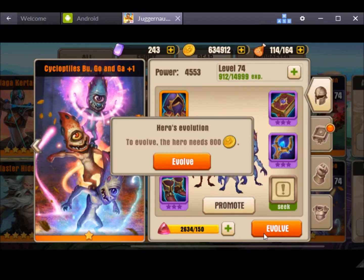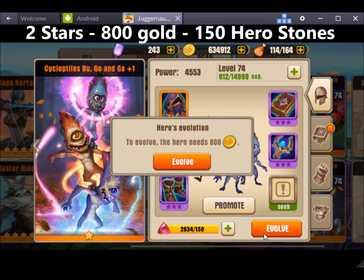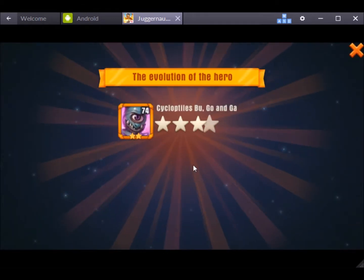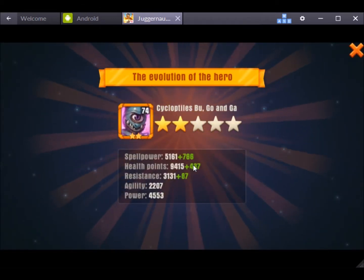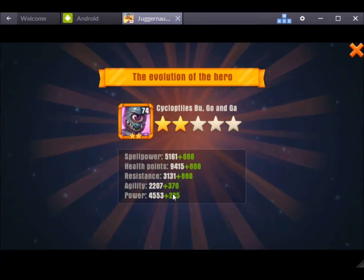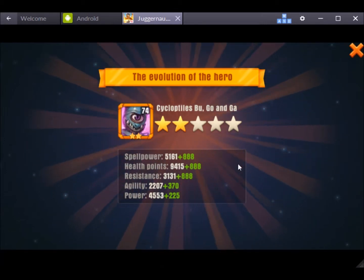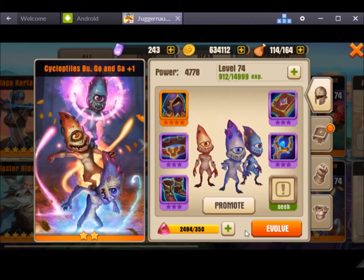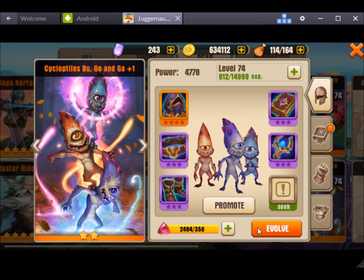To get from 1 star to 2 stars, you need 800 gold and 150 hero stones. Let's do that now. There you go — 2 stars done, and as you can see their basic stats have increased.